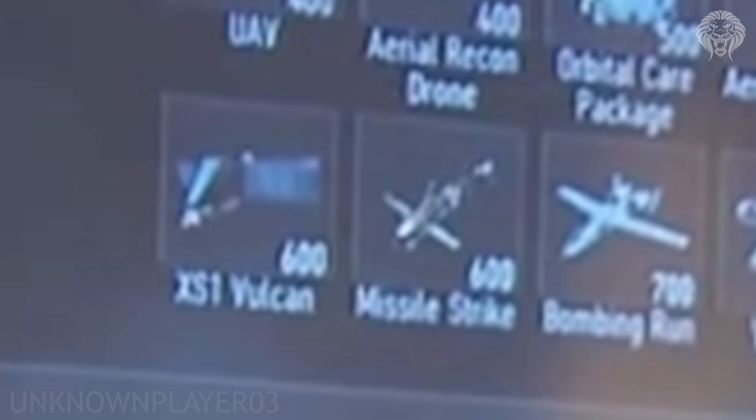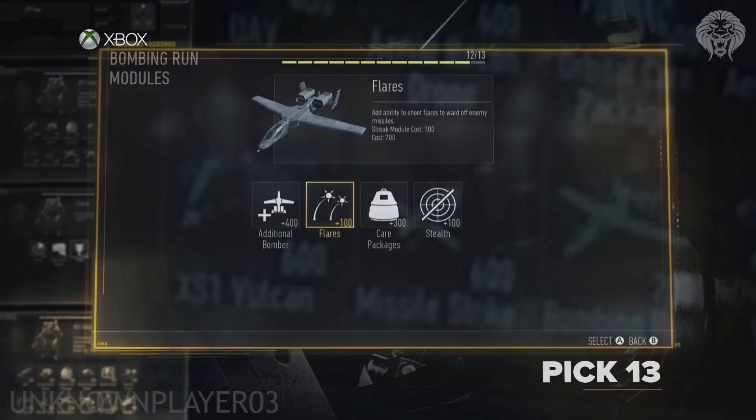Then there's Bombing Run. It's essentially a jet that comes down and does airstrikes, gunning people down. The modules include Additional Bomber — so two jets instead of one; Flares — so when you shoot a Stinger at it the missile gets deflected; Care Packages — I'm assuming this means it drops a care package for you; and Stealth — which probably means it doesn't show on the minimap, making it harder for enemies to see and shoot down.